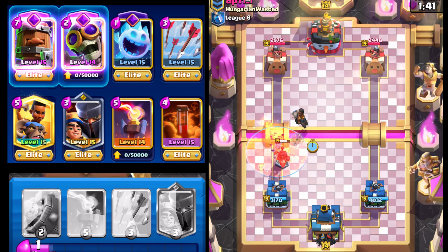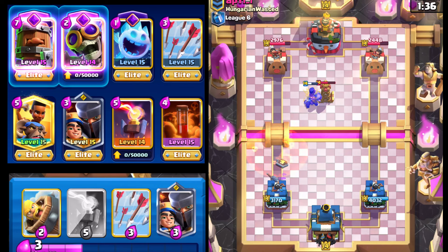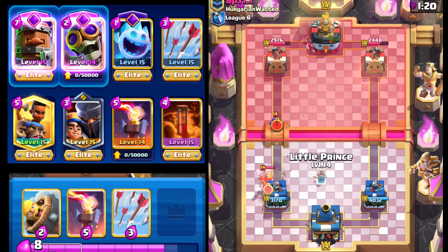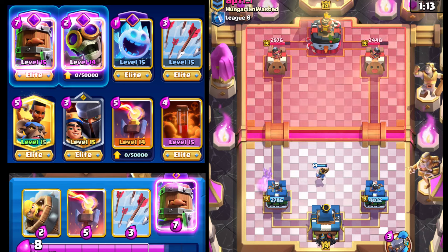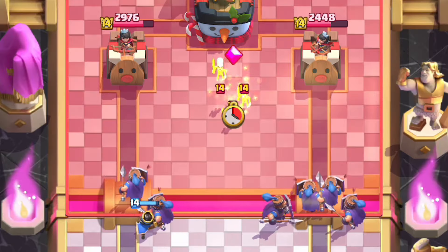Kiting that back. Even if it gets a shot off I'm not too worried. We're able to prevent all the damage on that left side and force out a Tesla — we'll take it. Not the best elixir trade since we didn't have Barbarian Barrel or Arrows. That right side is definitely looking juicy — it's quite low. Going with Little Prince. Couldn't activate the King Tower if I was a little bit quicker with the Inferno Tower and Little Prince.